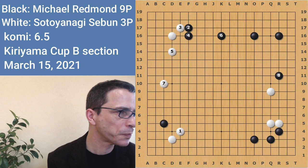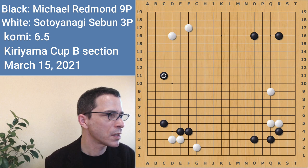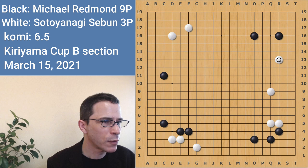But in this case, white played here, allowing me to press in the lower left. And I played the extension here. In this case, the upper side and the right side seem to be big. And white played here — my instinct was that this was an overextension.